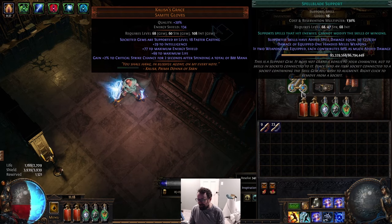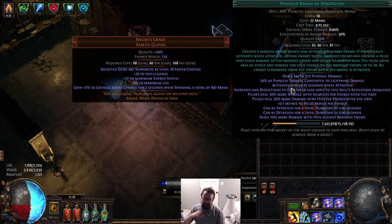Our main damage skill, believe it or not, is Penance Brand Dissipation. Turns out it's still just better than everything. We tried Tornado plus Firestorm Pelting — it was good, it was acceptable, probably above average in terms of spell skills — and then I put this on and realized: this thing got a 70% damage nerf and it's still just better. This thing is crazy strong.